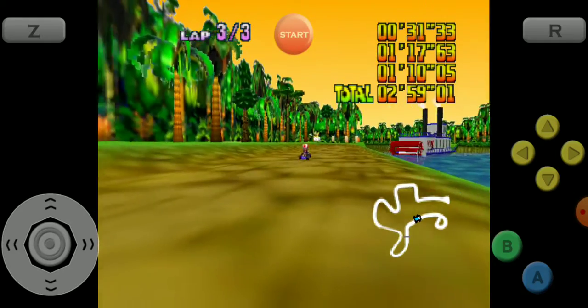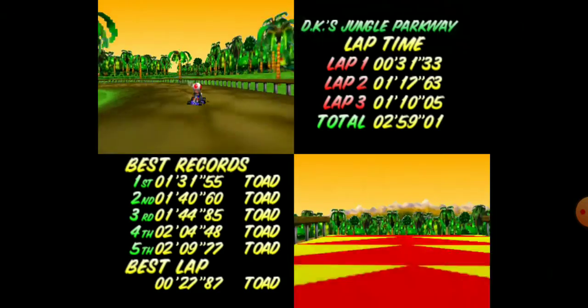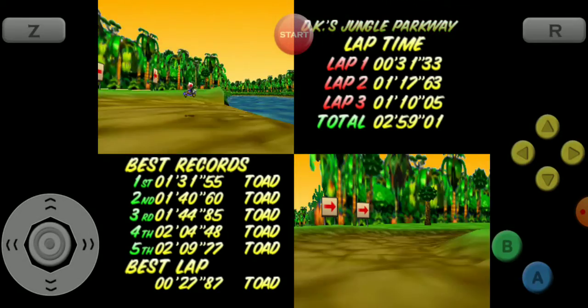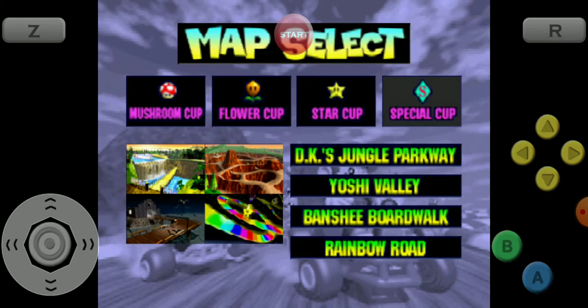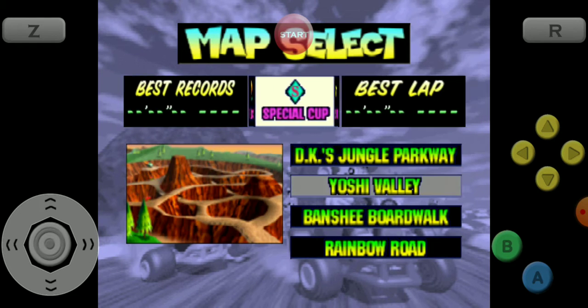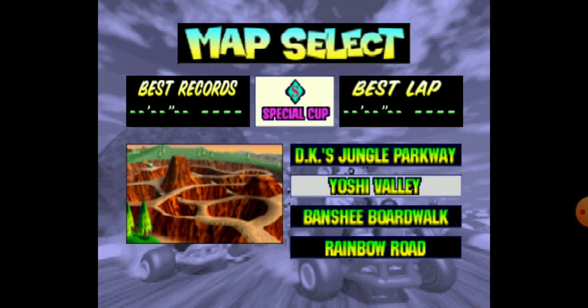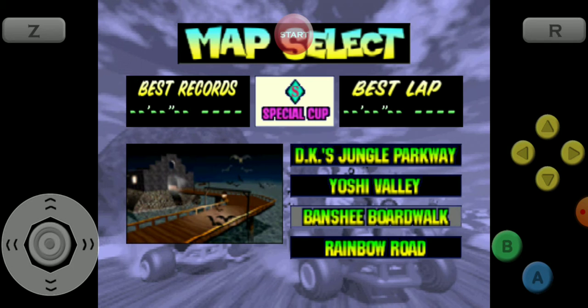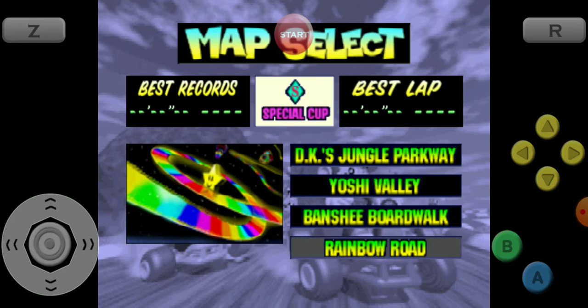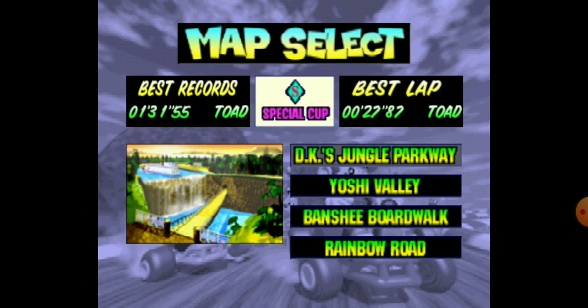That wasn't really a very good time, but I was also explaining everything. You could do it in around 31 seconds — I did get a 27-second lap before. I've done the shortcut multiple times. I also want to say, in Frappe Snowland I figured out how to get a lap in under 10 seconds — a 9.27 — so that was pretty cool, I'll show that off. Up next is going to be Yoshi Valley, and I don't believe that course has any shortcuts, but there are multiple routes that get a bit confusing so I'll talk about those. Banshee Boardwalk also doesn't have any shortcuts. Rainbow Road has the shortcut that everyone knows. Bowser's Castle doesn't have anything either — I'll save Bowser's Castle for last, because that's probably the hardest course in the game. See you guys next time.